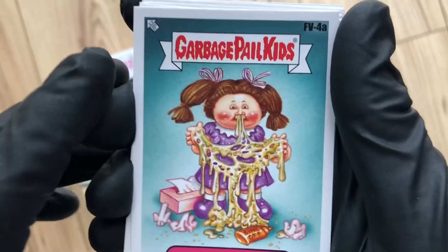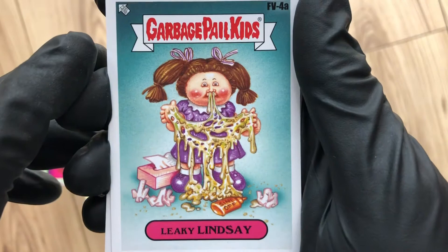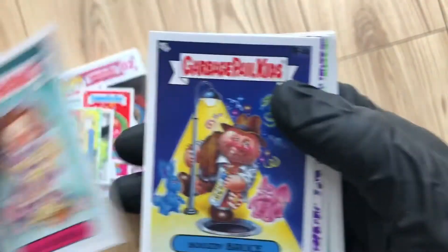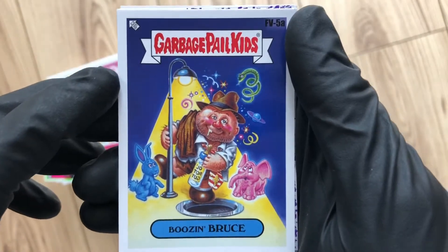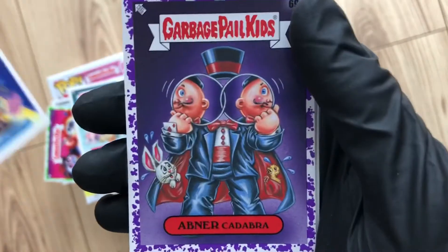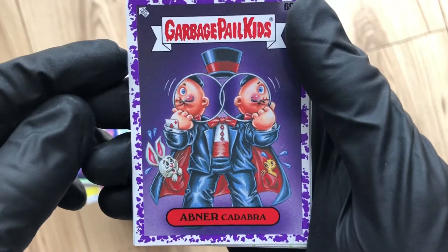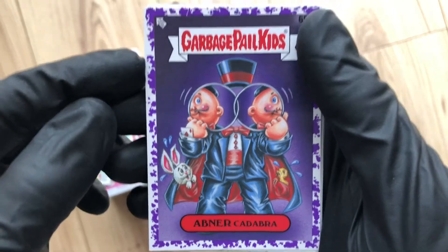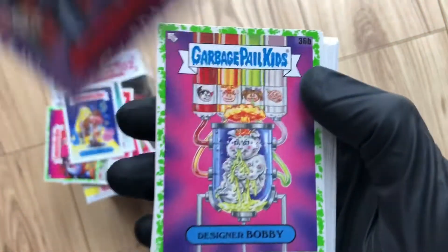We've got our fan favourites — Leaky Lindsay. Brilliant card, nice to see that one, one of the original type. Brilliant. Boozing Bruce — had a few too many. And we've got a purple — Abnera. That's cool.